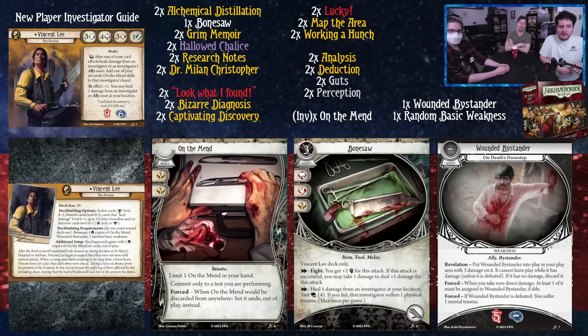Vincent's deck building is 30 cards. He can take Seeker cards 0-3, Neutral 0-5, cards that heal damage level 0-5, and up to 15 other Guardian and/or Survivor cards at level 0-1. That's where the real fun starts. We actually have a Mystic card in the deck list as well — I heard someone will tell you that's not a legal card, but they're pretty much lying.